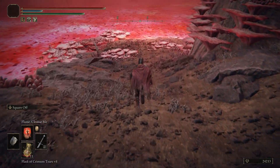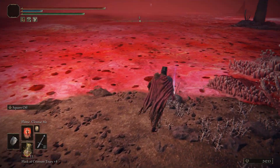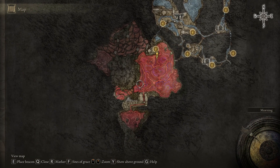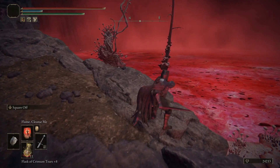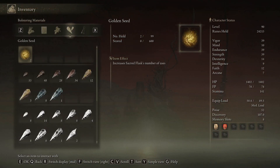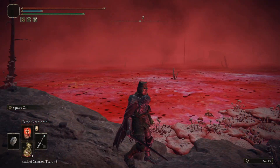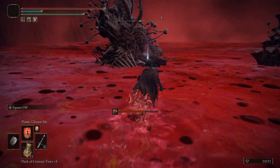Starting from here, we can head down and to the right where the land meets the rot — on this right side you'll get the map for the area. From here we are going to be heading off to the left. If you've been following my build, you might notice I have 12 faith — that's mostly for Bestial Vitality, but it can also be used for Flame Cleanse Me, which gets rid of scarlet rot, and as you can see, that's going to be pretty useful in this area. Make sure you get that 12 faith.